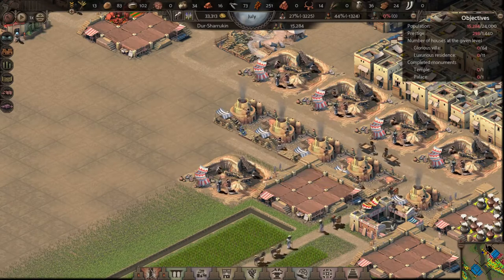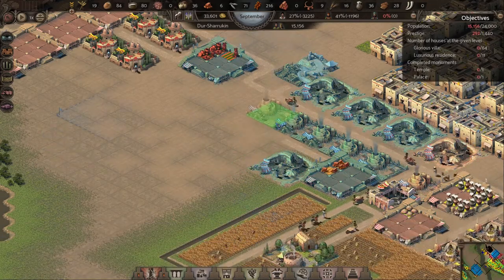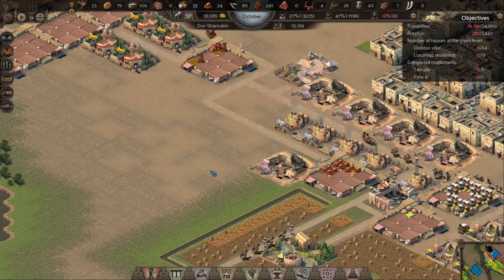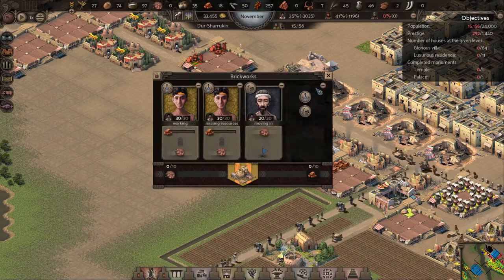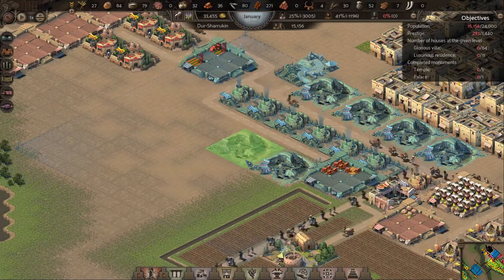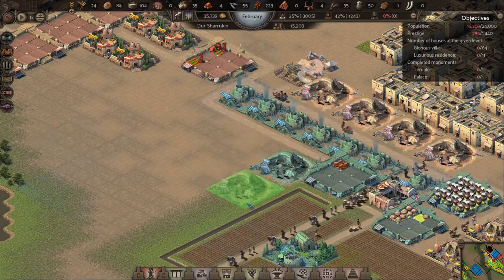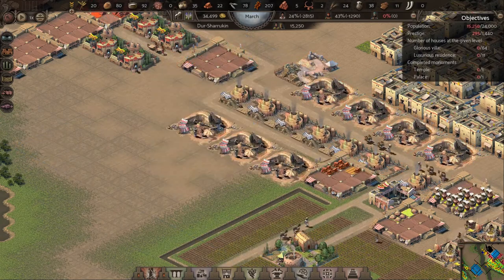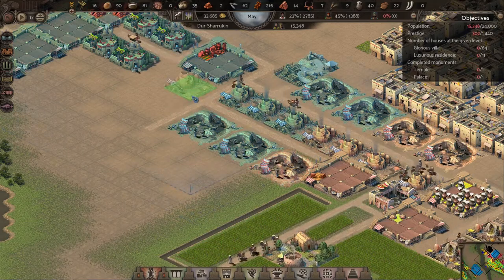Notice how quickly — we're at 15,500 population, so over 15,000 just to get the basics in to support this large population. We still have 9,000 people to go. Right now I'm setting up all the brickworks to make sure that they're servicing the building of the palace. Putting a couple of clay pits down in there — don't want to run out of that.